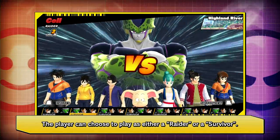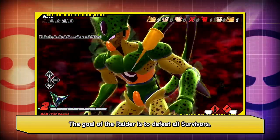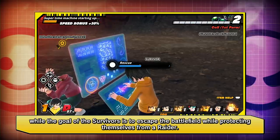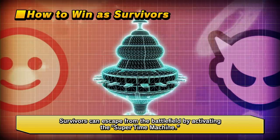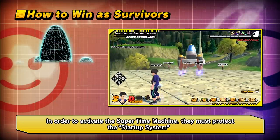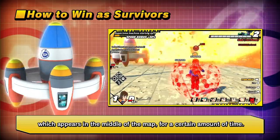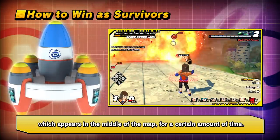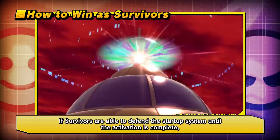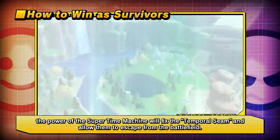The player can choose to play as either a raider or a survivor. The goal of the raider is to defeat all survivors, while the goal of the survivors is to escape the battlefield while protecting themselves from the raider. Survivors can escape from the battlefield by activating the Super Time Machine. In order to activate it, they must protect the startup system, which appears in the middle of the map for a certain amount of time. If survivors are able to defend the startup system until activation is complete, the power of the Super Time Machine will fix the temporal scene and allow them to escape.